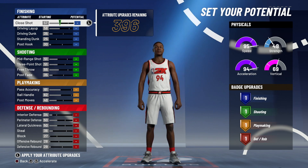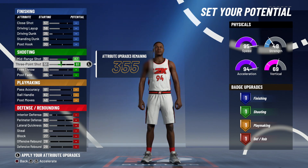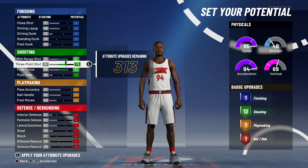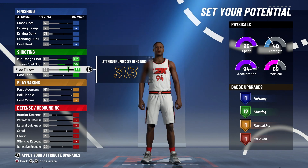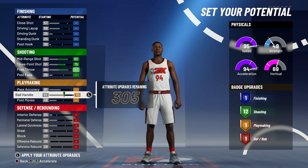You guys gotta pay attention and see what I'm doing, because if you put one upgrade where it doesn't belong you will not be able to get sharpshooting takeover. Come down to shooting — skip mid-range and three-pointer, and put your free throw up until you get to 12 shooting upgrades, so put your free throw on 83. As you guys see, 12 is all you need — you can get dead eye gold, range gold, hot zone 100 gold, and green machine gold.